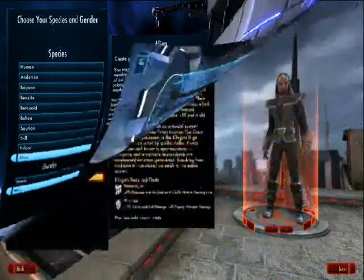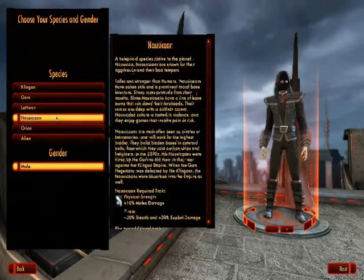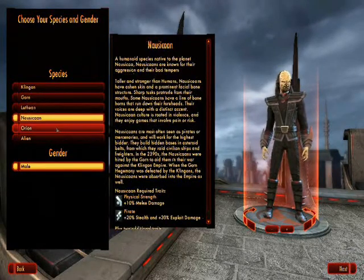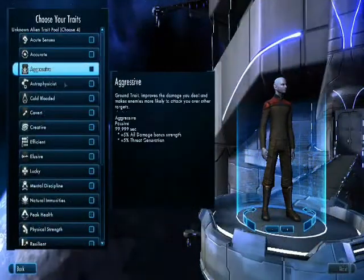On the Cleon Defense Force side, you have Cleon, Gorn, Lethean, Nausicaan, or an Orion. Both sides have the ability to choose an alien species, which is completely customizable with different traits.